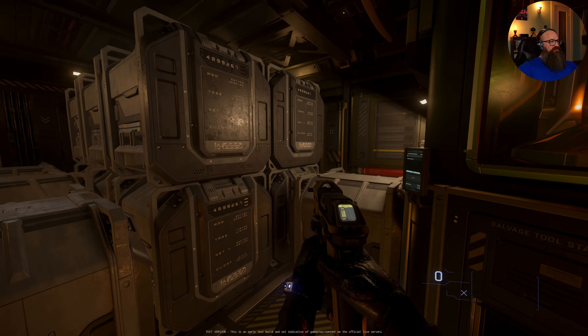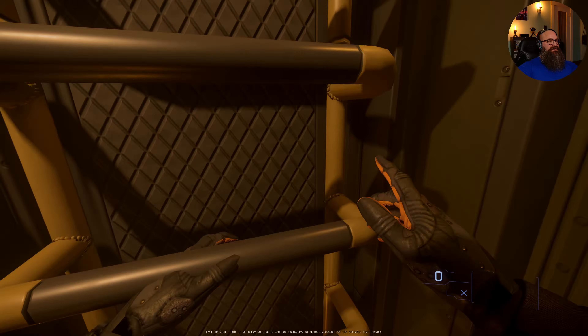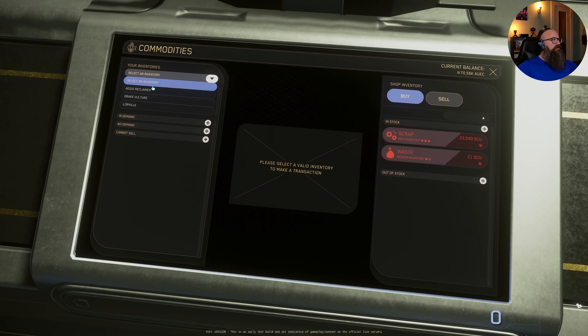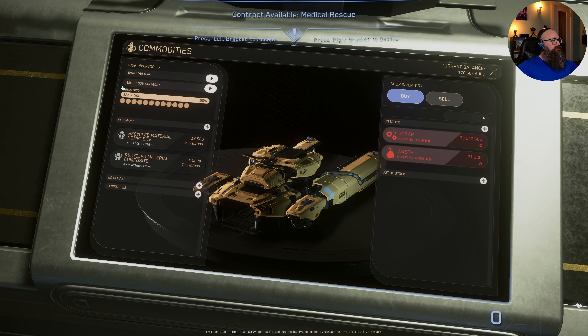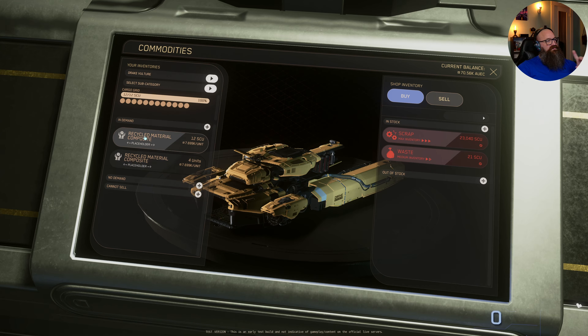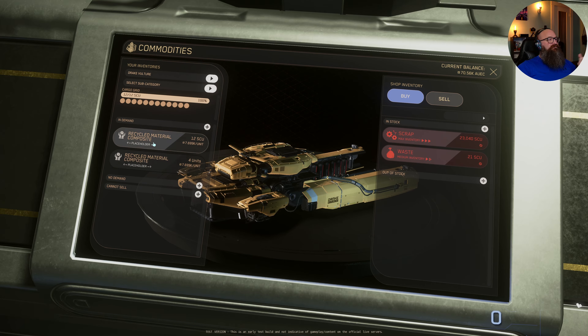That's good enough. So we got 12, 15, 16. Let's see what 16 sells for. I like the new UI. It separates it because the 12 is actually snapped through the grid and the 4 is not. Cool.